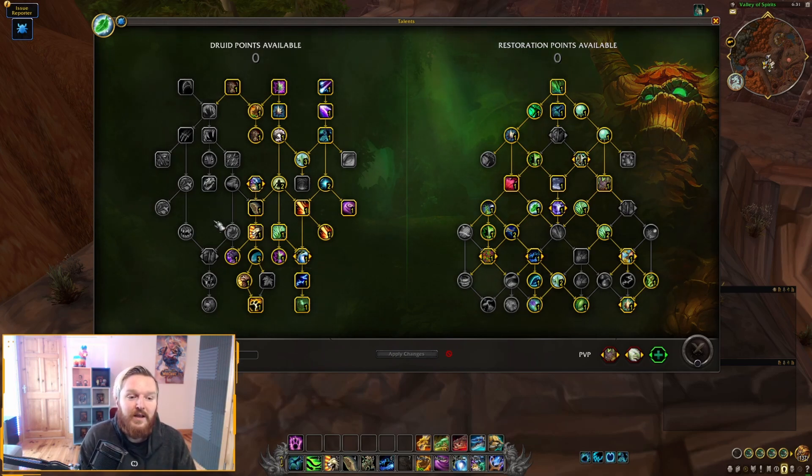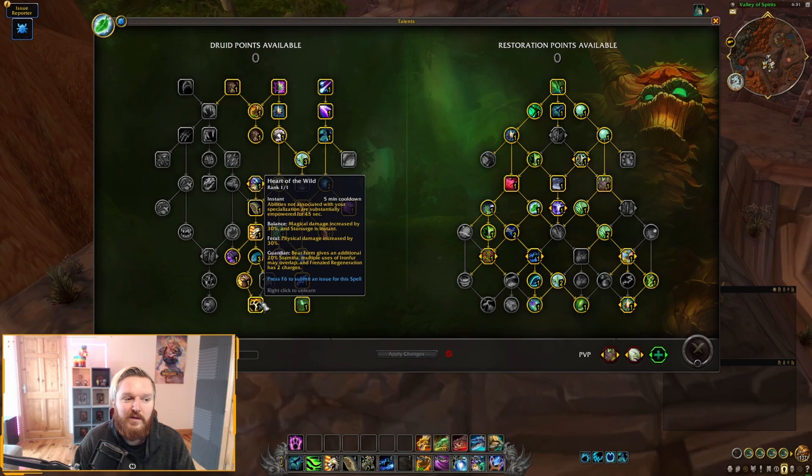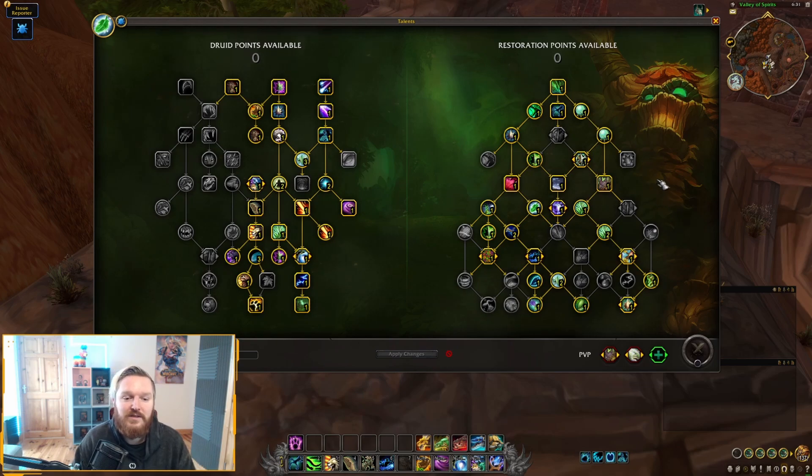The Resto Druid class tree does not feel all that open. In raid environments, you're basically going to pick Innervate — I went with Heart of the Wild just to test it. There's not a lot of choices here; it feels like it could be redesigned and made a lot better.